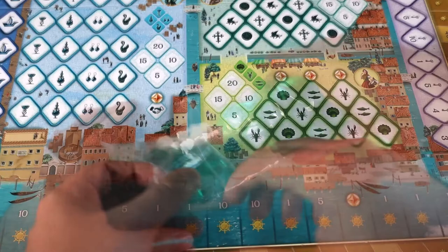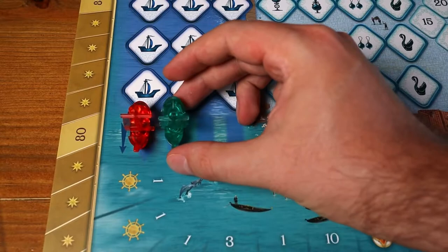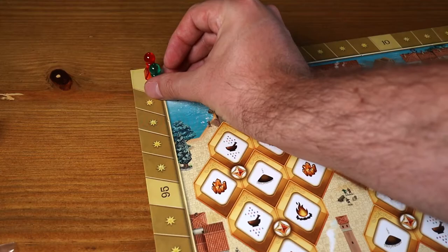Welcome everyone to how to play Millie Fury. Each player will choose one of the four colours, take the tiles out and return three to the back. One player will be passed the first player card. Each player will put their ship on the starting space of the ship track and put their points marker on the zero space of the score track.